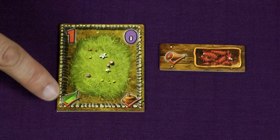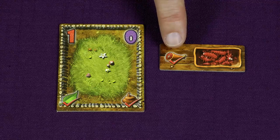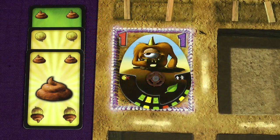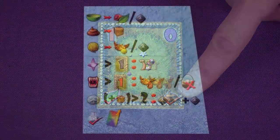Some pets eat only meat, some only vegetables, and others will eat either. If you're unable to feed your pet it receives one suffering token for each food you're missing. Suffering tokens make your pet worth less when you sell it. Some cages have an icon meaning if your pet eats vegetables and is in such a cage, one hunger need is automatically fulfilled without using a food token — and a similar add-on works the same way for meat-eating pets. The next need — poop — doesn't need you to do anything special; you simply add one manure token to the cage for each poop need assigned.